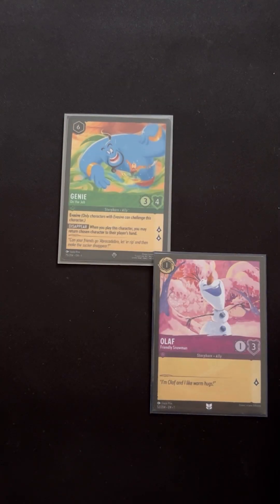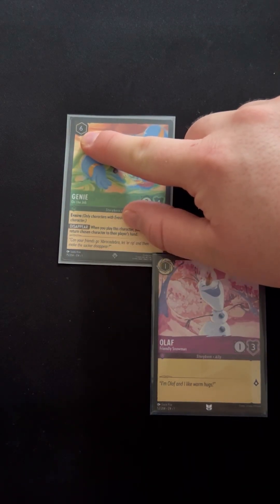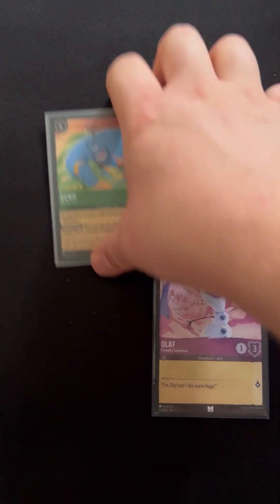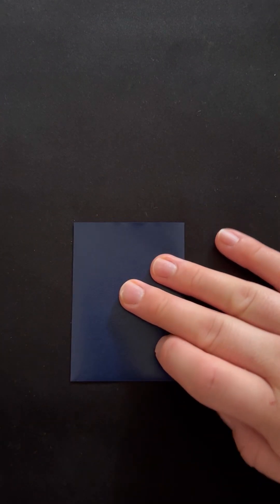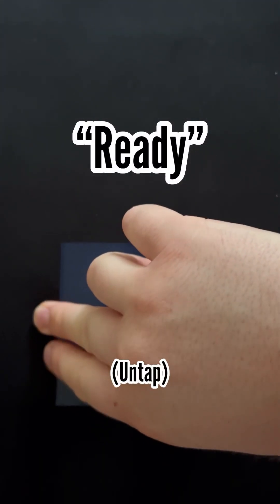How does one pay for all this fun? Well, with ink of course. You see a cost in the corner — that is how much ink it costs to play these cards. Once per turn, very similar to playing a land, you may take an inkable card with that special gold corner and flip it over into your ink well. Each time you want to use an ink, you exert it.